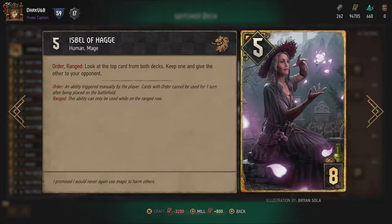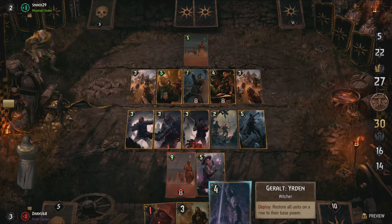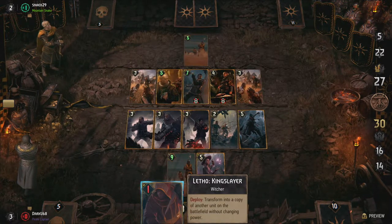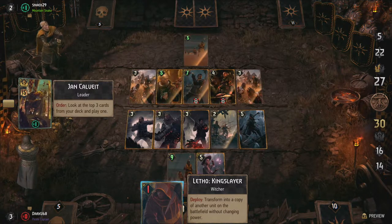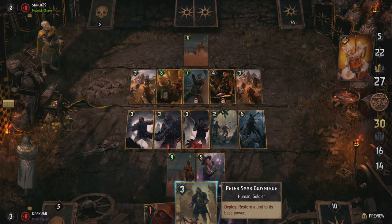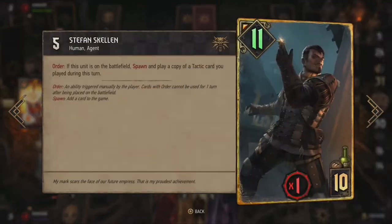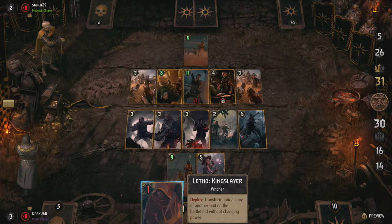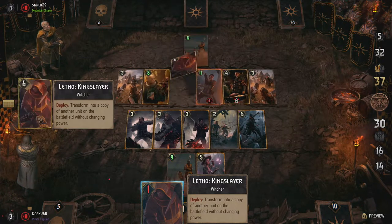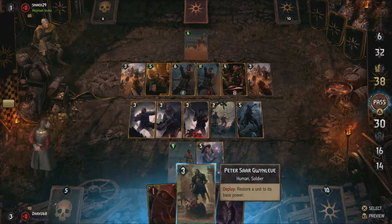Another golden non-Witcher card I use here is Isbel of Hagge. This card allows you to pull the top card from both your and your opponent's deck and choose which one you keep and which goes to your opponent — but only once on command in the next turn or later, since it's an order ability. It's not too special on its own, unless you play this at the end of the match. If you start the final round with card advantage, or with an equal number of cards, and your opponent plays the first card, you can draw another card when your opponent was already forced to pass. This way you get an extra card while your opponent can't use theirs. Just remember to play Isbel as your second-to-last card so you can use her order ability while limiting the risk of losing her. If you use Letho as your final card, you can even copy her to play two extra cards, almost guaranteeing you a win!